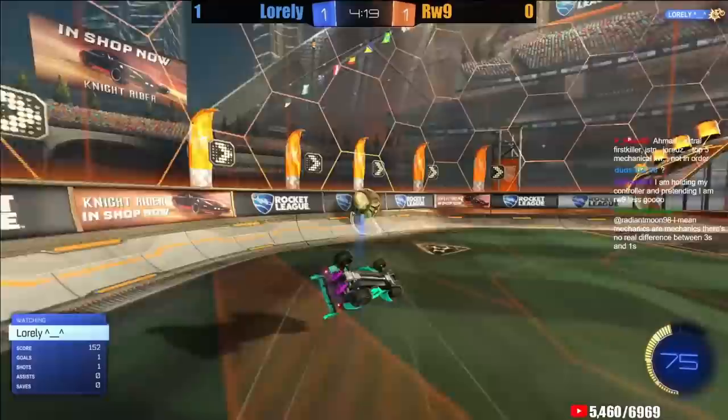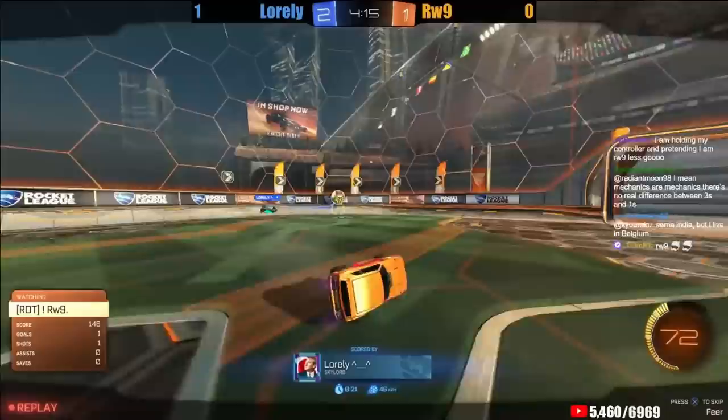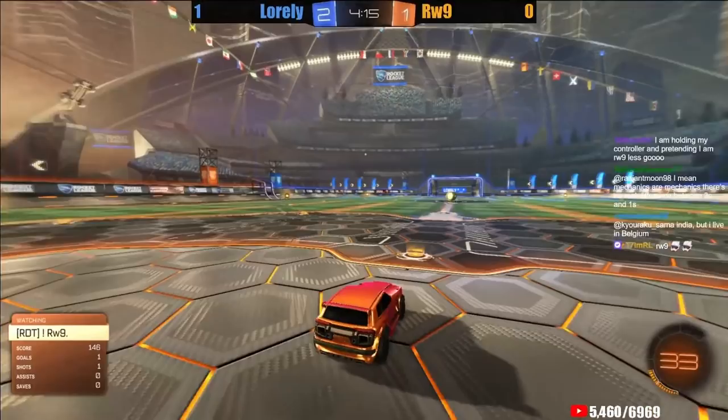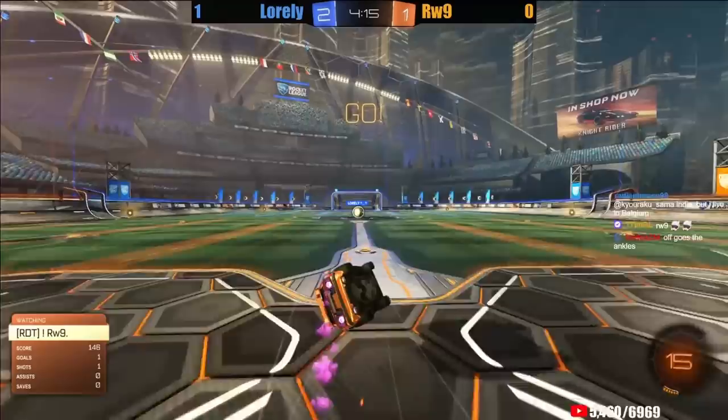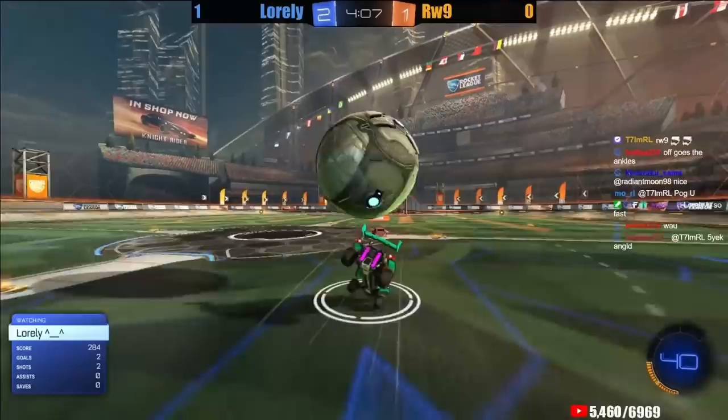Rawass going back and forth across the net. Loralee not able to tap it off the corner. Loralee with a catch and dribble, trying to set up hook shots, but loses possession and also wasn't able to steal the corner boost — a couple of misses. He certainly didn't mean to roll that fast where he couldn't shoot, and definitely didn't mean to miss the corner boost. Rawass will take advantage — a nice cut infield. This is the Rawass I'm talking about: the ground game is lethal. A nice cut and then a high 45-degree flick to pop it over Loralee. That is what I'm talking about.